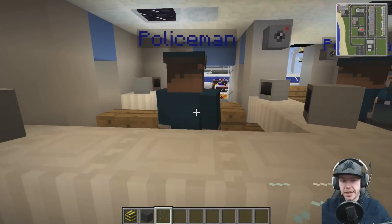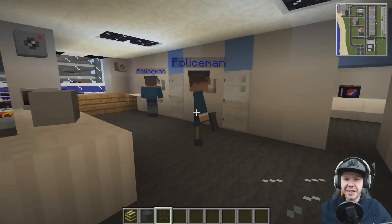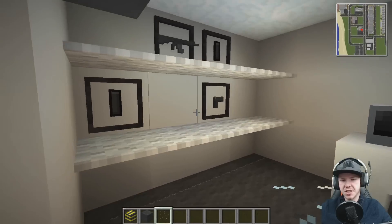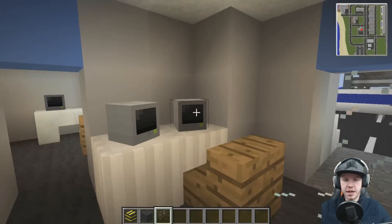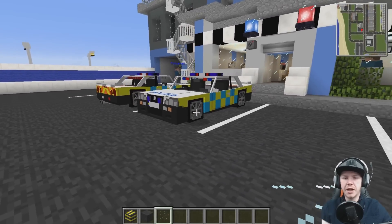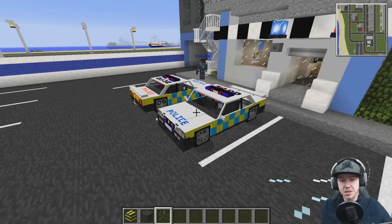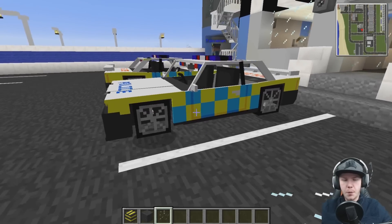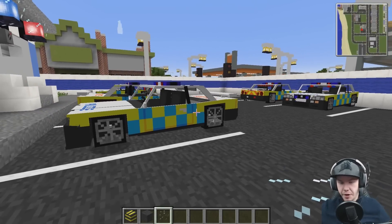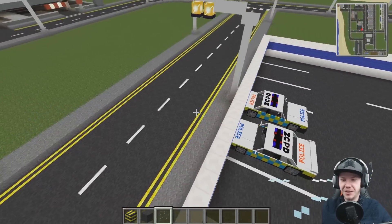These NPCs will actually react to different stuff that you do. If you shoot or hurt one of these, they'll all start shooting back at you - really quite cool. I've got some jail cells and a little CCTV place slash armory with the guns. The police cars out the back - I re-textured these from American style to UK style, with this sort of yellow and blue Battenberg down the side. It's definitely not the prettiest paint job, but boy do they stand out.